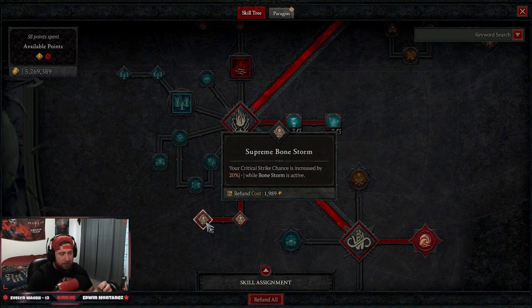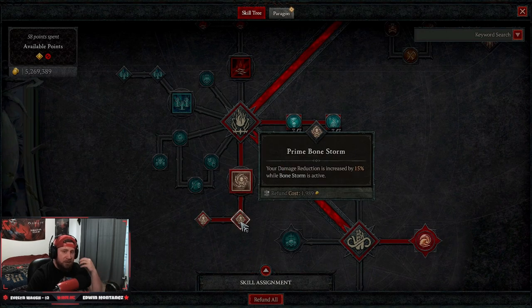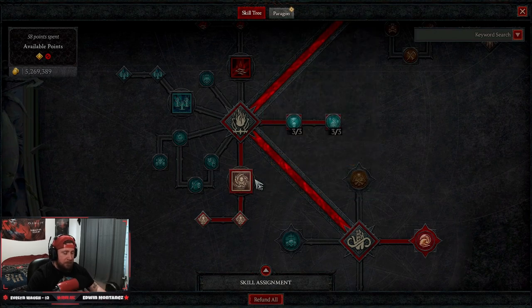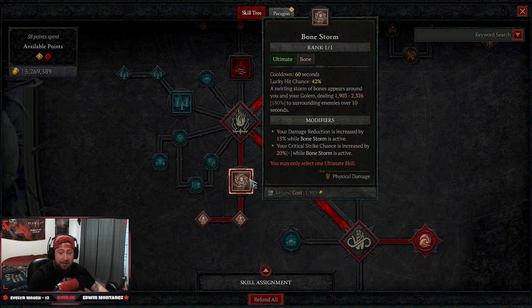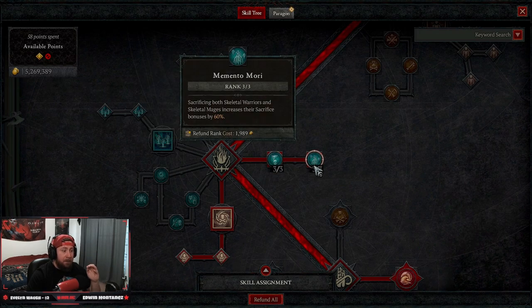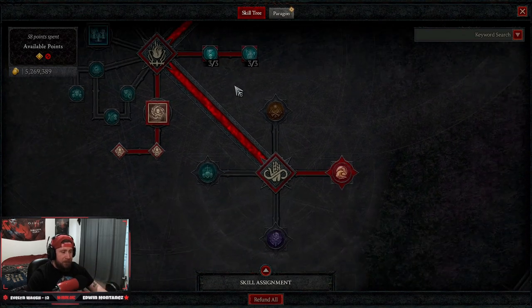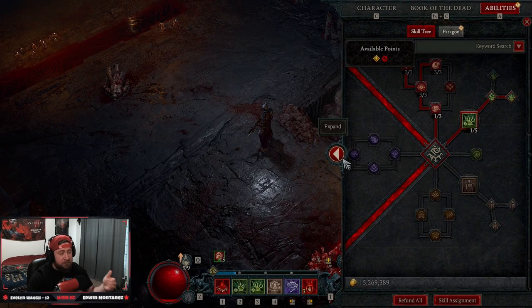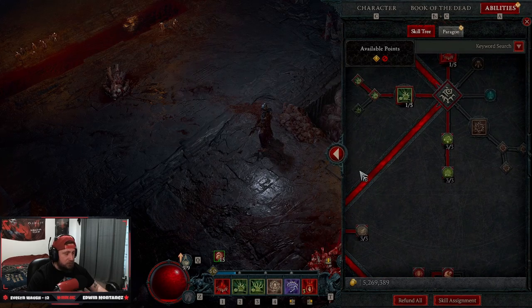For ultimates, we take Bone Storm upgraded into Supreme Bone Storm for more crit chance, damage reduction, and a debuff against enemies. We use Bone Storm against single targets, elites, and bosses since we're running no minions — it helps combat the single-target issue. Three points in the standalone node for increased damage reduction with no minions, and Memento Mori so sacrificing both skeletal warriors and mages increases their sacrifice bonus by 60 percent.